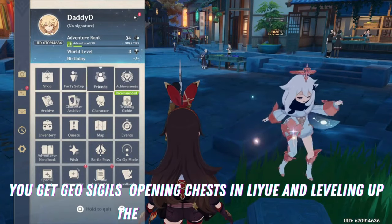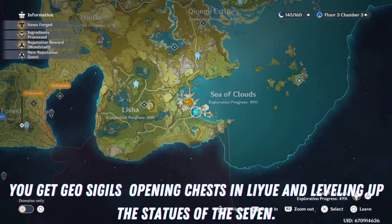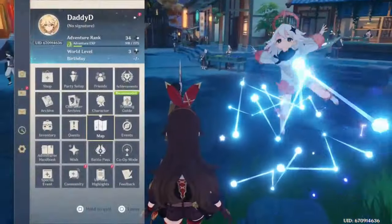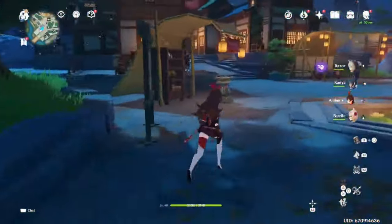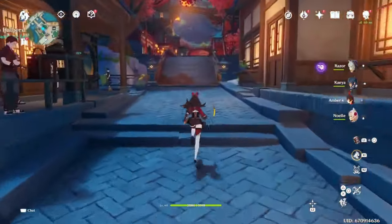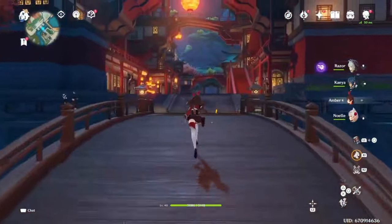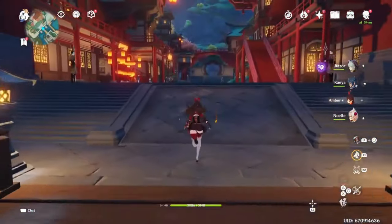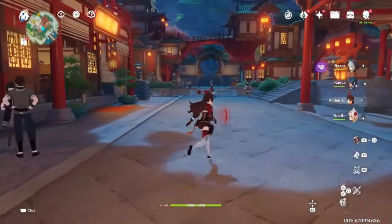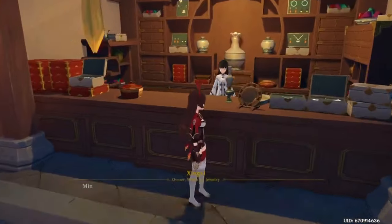So where do you spend them? On the map, I'm at Liyue Harbor and I've teleported here. Kind of like with the Anemo Sigils that you got in Mondstadt, you're going to go to that shop and basically buy good items that you want — whether that be level-up materials for your character or weapon creation items.